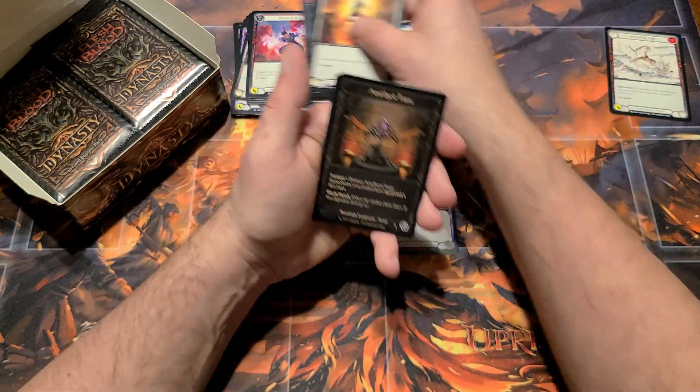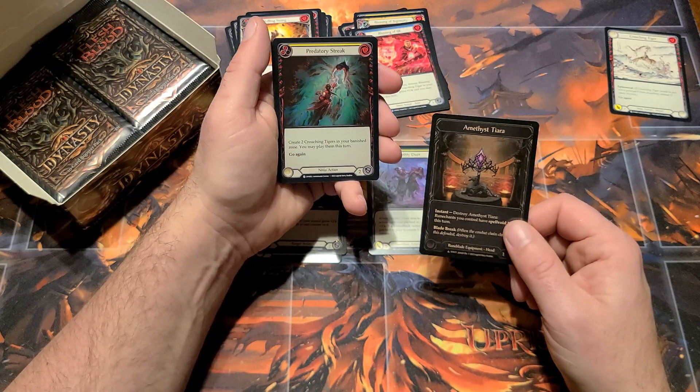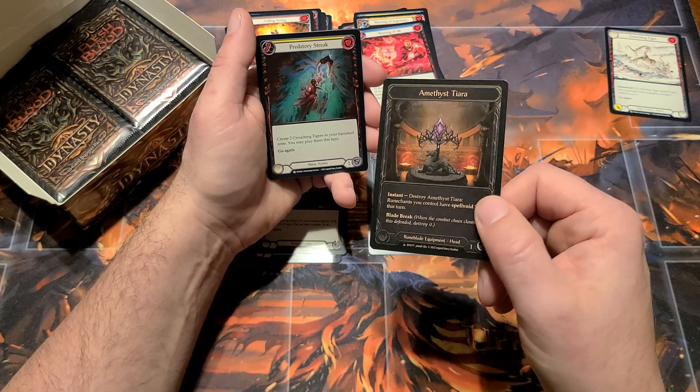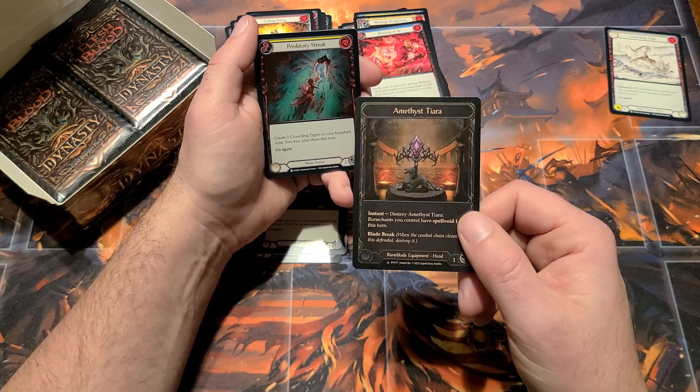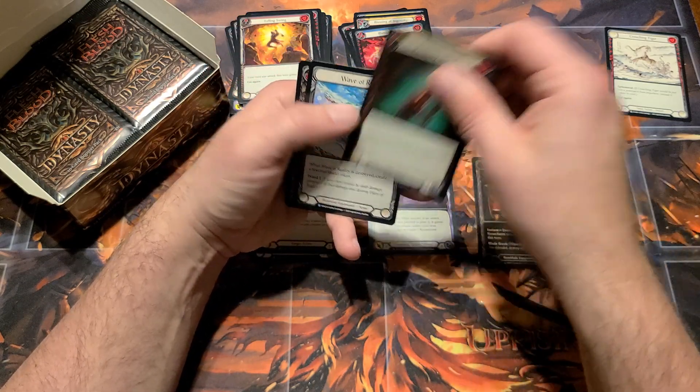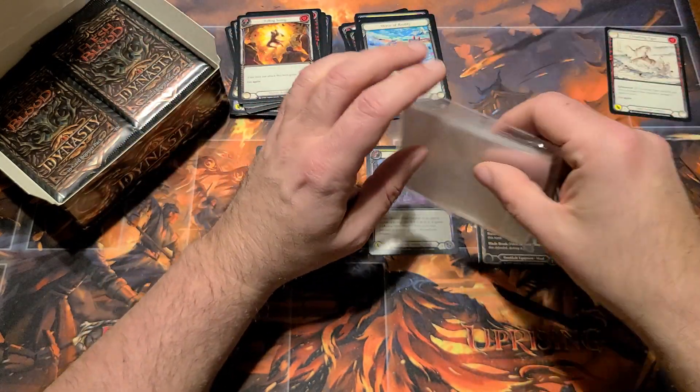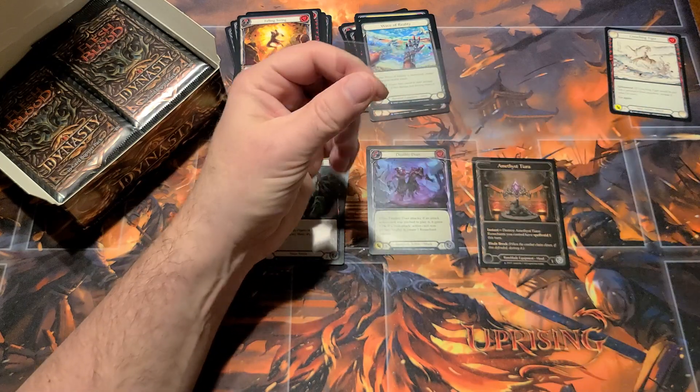There we go — Amethyst Tiara! There's a Marvel! Talking about how hard it is to hit these, and in the last two cases I've cracked, I've now gotten a cold foil Marvel. Sleeve that bad boy up — grab some of those sleeves.